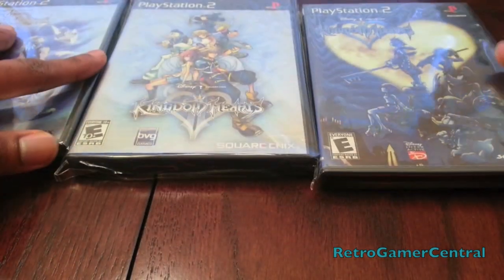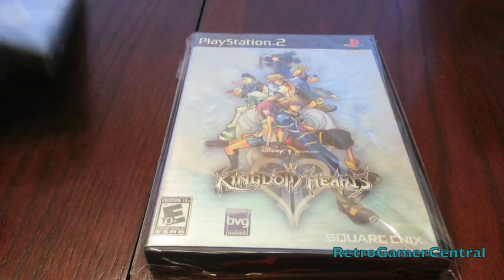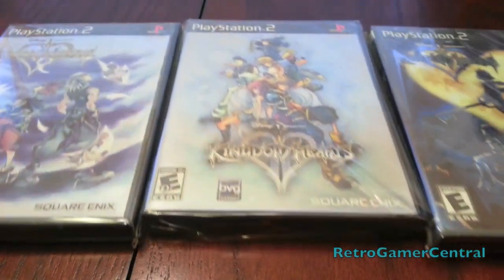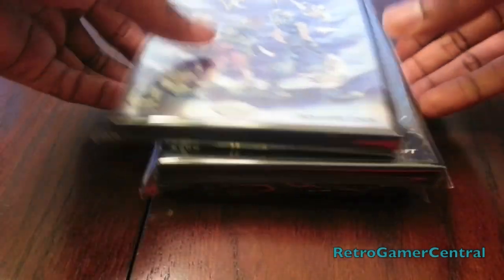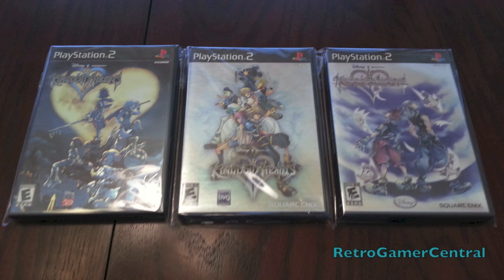Kingdom Hearts — excuse me. So we have a trilogy here: the original Kingdom Hearts black label of course, Kingdom Hearts 2, and Re:Chain of Memories. You can see I got all the black label versions. I'm going to flash on the screen what the Player's Choice versions look like, and you can just ask yourself why I don't collect Player's Choice versions. It just aesthetically irritates me — I just can't stand the look of it.